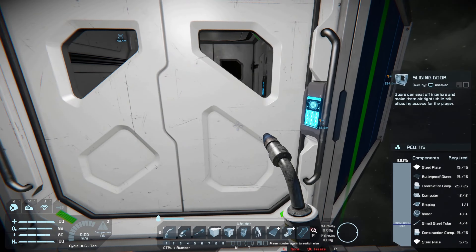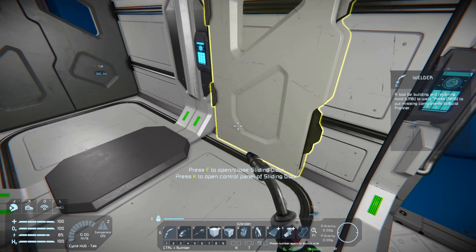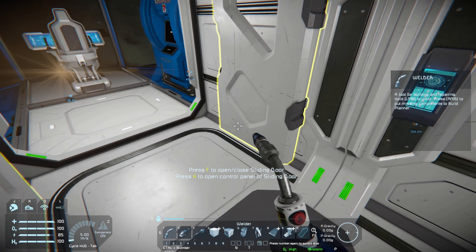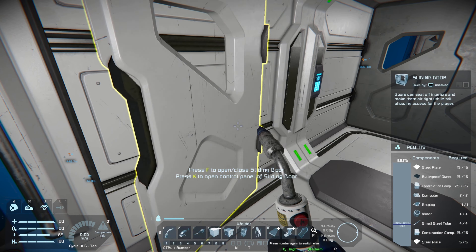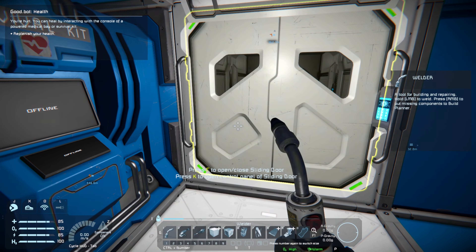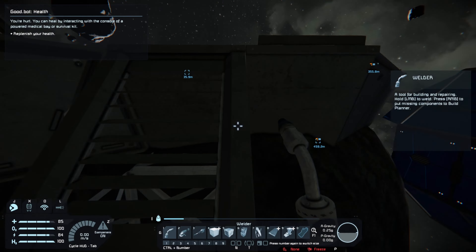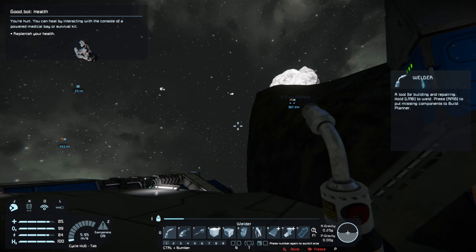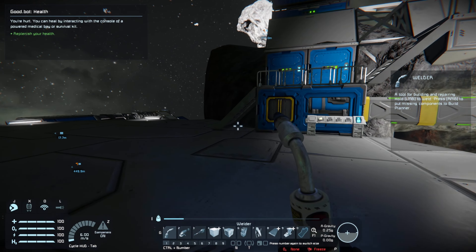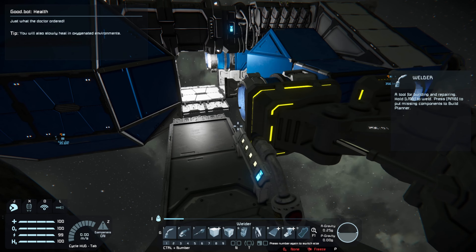The next step is to climb onto the ship, open the door, go through, and close it — this is an airlock, designed to keep oxygen from flowing into space. If you stand in the door, it'll smack you and deal damage. You can heal by interacting with the console of a medical bed. When you leave the airlock door open, you can see air blowing out. Replenish your health at the medical bay.